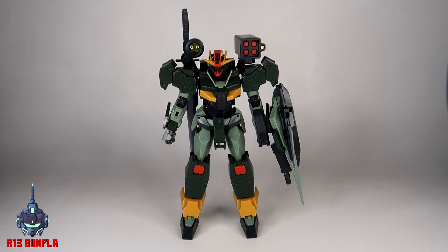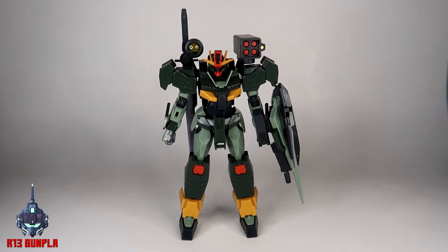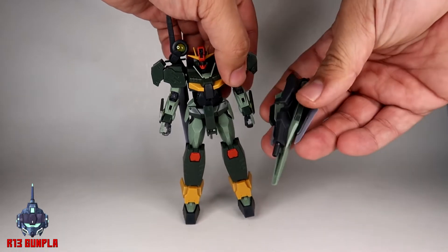For a 2022 kit there are quite a lot of thick nubs, but Bandai did try its best to hide them. This is where painting comes into play to hide the nubs and seam lines. Of course, proper sanding will definitely get rid of those annoying nubs and seam lines.